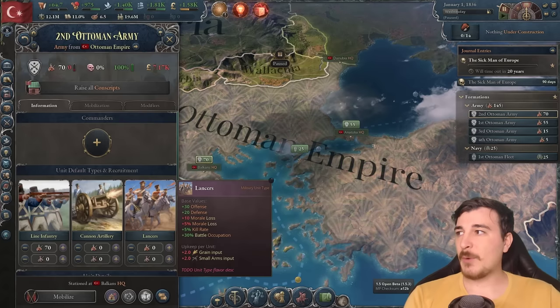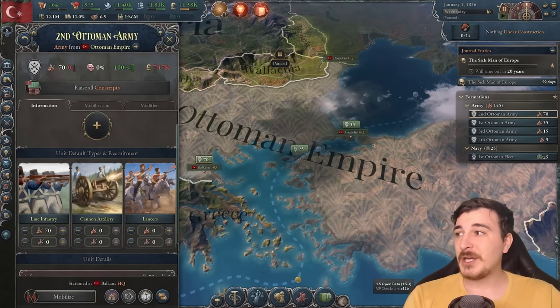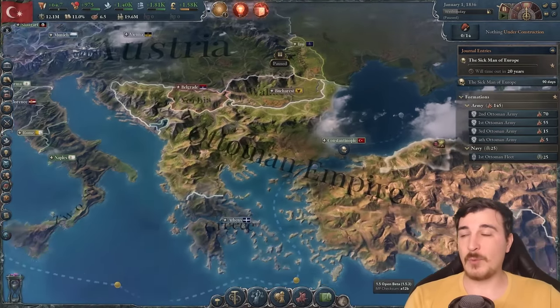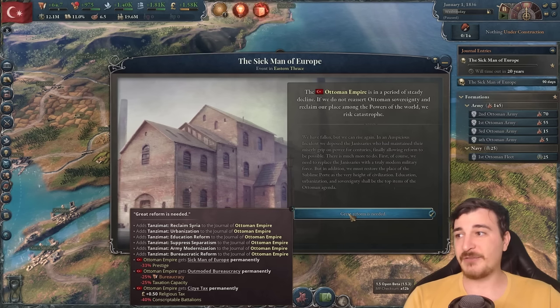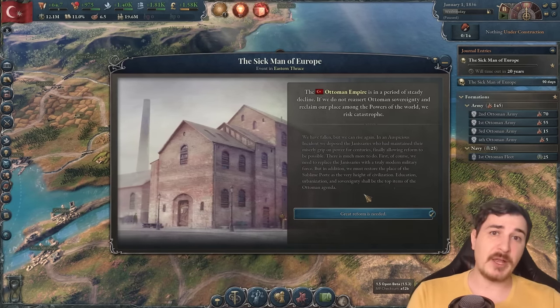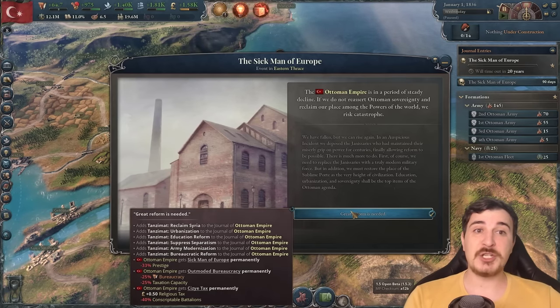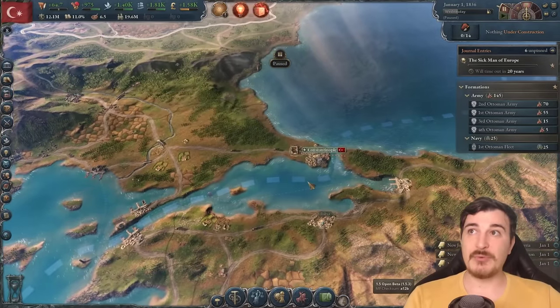We have a very weak army. However, despite being weak, these units are at least line infantry. We have some cannon artillery and some lancers. I am of course using the 1.5 beta patch for this particular campaign, because I feel like the beta patch has reached the point where it is actually playable. There are few to little bugs, and the army mechanics and changes are so significant that I'm really, really enjoying it.